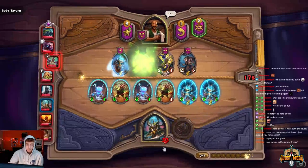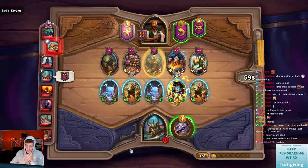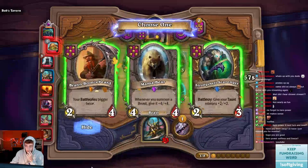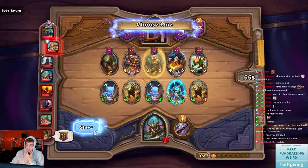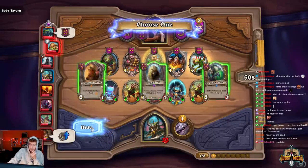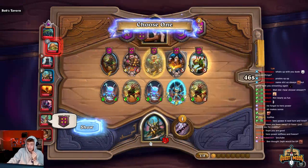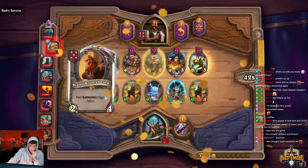We level here, get our triple. Next turn we level again, get a triple. Oh nice, we got the Bran! Mama Bear is interesting because we got a beast in the shop that we can hero power, but I think it's Bran. We got a good menagerie setup, a good mech, and a golden Murloc. I think it's Bran - it's rather greedy, I want to say, but we know I'm the greed monster.